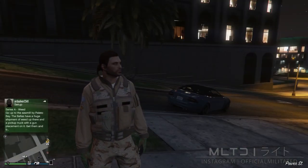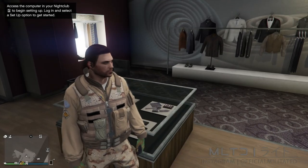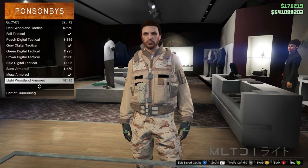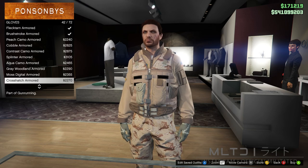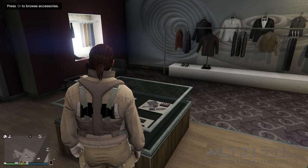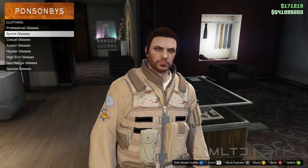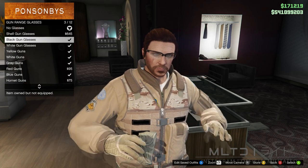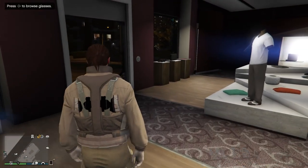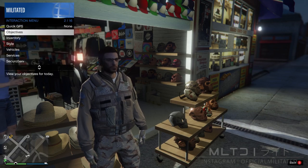Now that we're in a session with the outfit we're going to go over to the nearest clothing store. From here we're going to go into the accessories section and go into the gloves category. You're welcome to use whichever gloves you think would work best, but I recommend the peach digital armoured — you can use the full armoured if you want but I think they're a bit too much for the outfit. Whichever one you decide to go for, back out and head over to glasses. Feel free to use whichever ones you think works best — for me I'm going to go into the gun range glasses and purchase the black gun glasses. We're now ready to leave the clothing store.